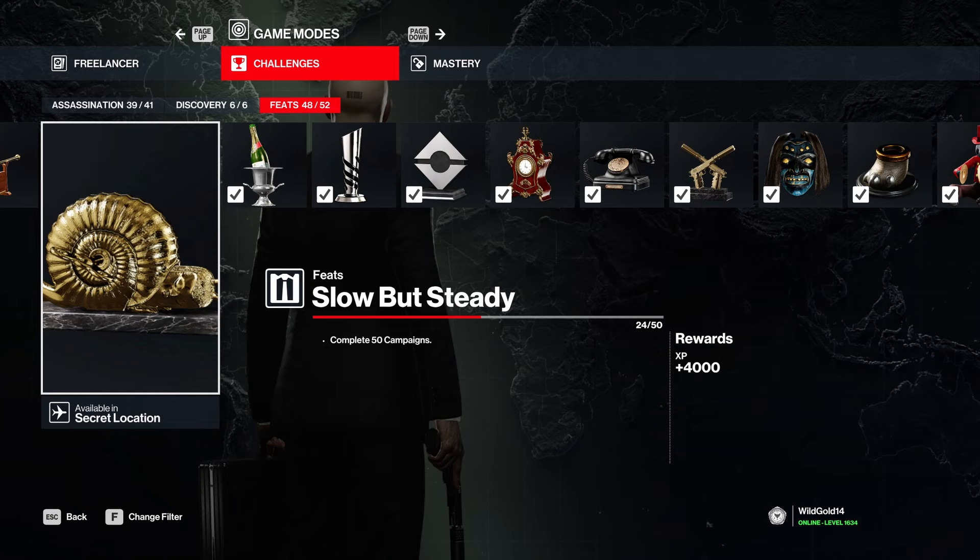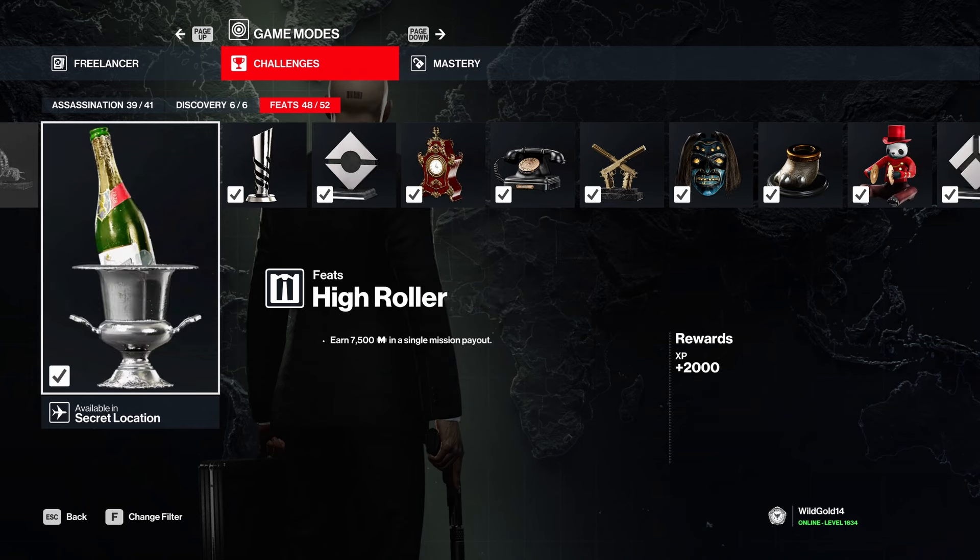'Up Close and Personal' - collect melee weapons. 'Slow but Steady' will take a while. Funny thing - I am level 100 and I'm only 24 out of 50. To get 50 out of 50 I'd have to essentially reach level 200, doubling what I've done so far. I have a very strong feeling that's not going to happen.